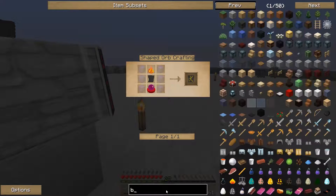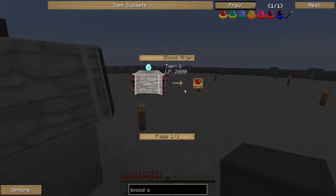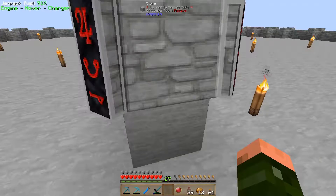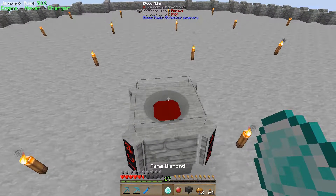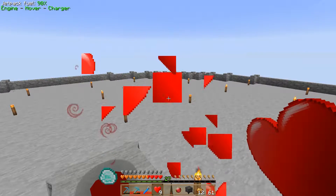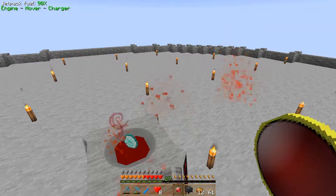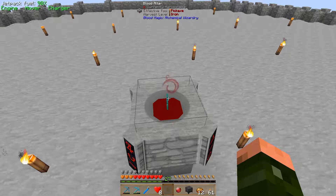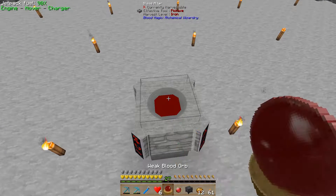Apprentice blood orb works — that's another thing we probably want to get, a blood orb. A weak blood orb is a mana diamond into the blood altar with 2,000 LP. Let's go do that. We should hopefully have enough blood in there to get this. I got myself some more of these hearts which I can eat to restore some health — that will come in handy. There we go — it gives me the ability to put some more blood in there. This should make us our weak blood orb — there we go, weak blood orb, sweet.